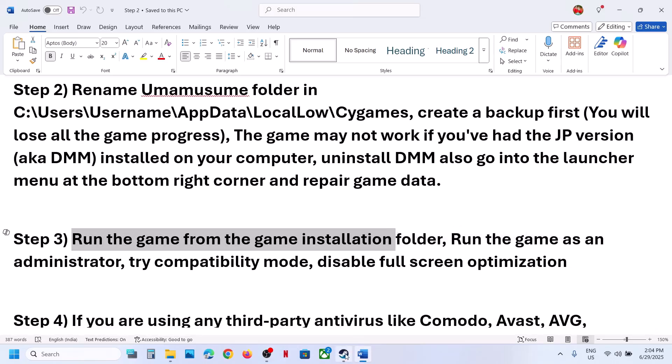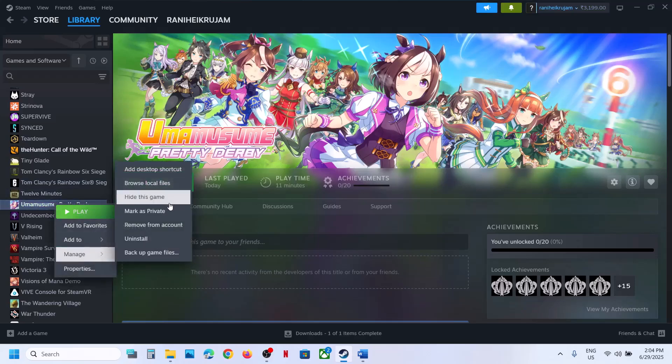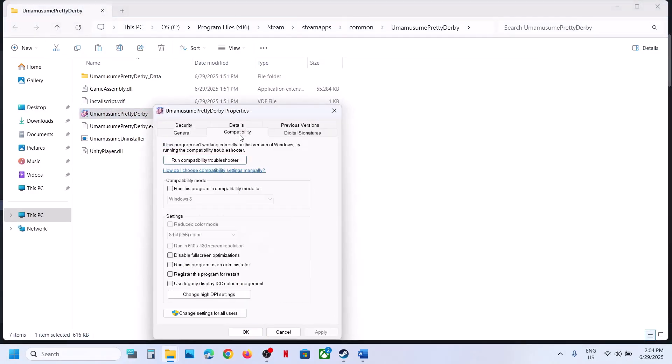The next step is to run the game from its installation folder. Instead of launching the game normally, right-click on the game, select Manage, and click Browse Local Files. This takes you to the installation folder. Double-click to launch the game from there and check. If still not working, right-click, go to Properties, go to the Compatibility tab, put a check on Run This Program as an Administrator, hit Apply, and click OK.